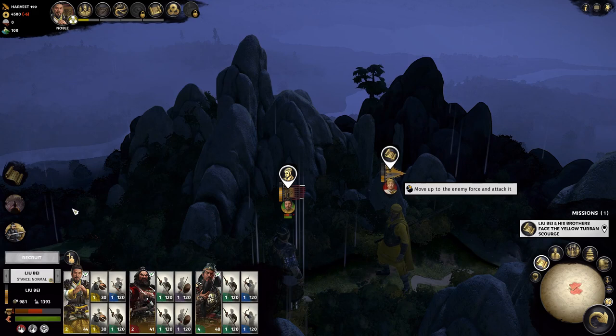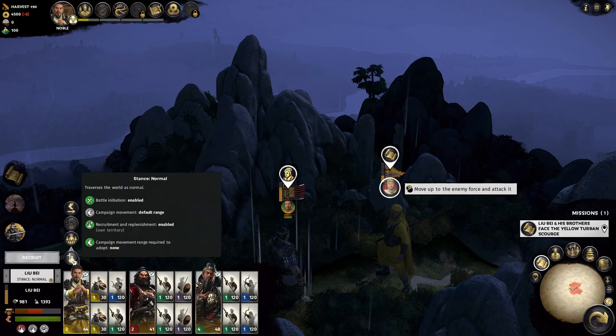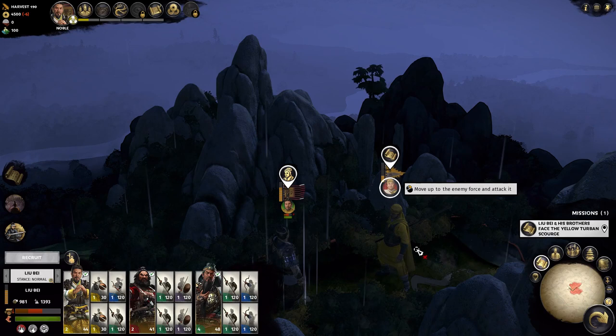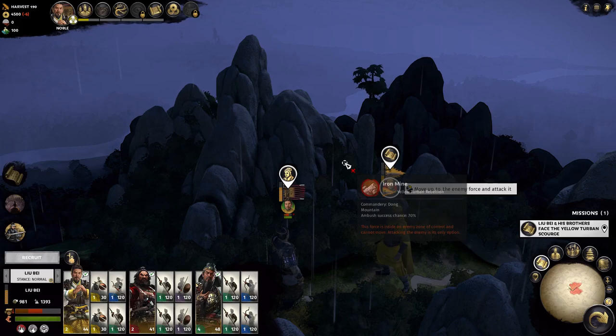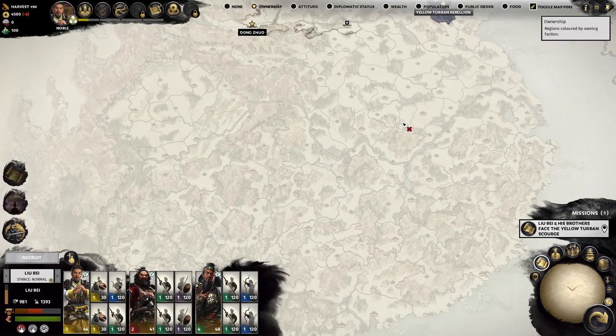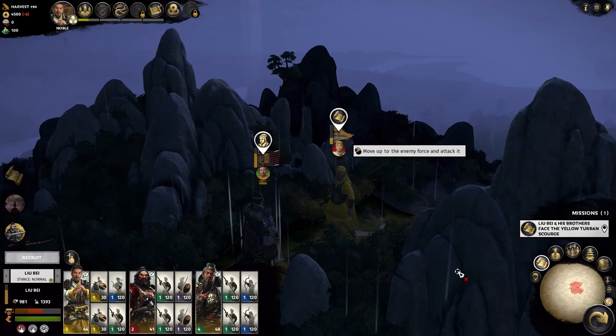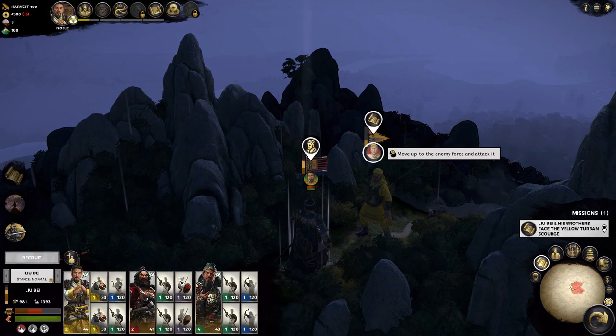I'll ignore the notifications for now and get a sense of where I am on the map. We are in the northeast, way up here. Let's select Liu Bei — he has Zhang Fei and Guan Yu with him. Looking at the stance: normal. There's a lot of soldiers and military supplies to consider, but I'll look into those details afterward.